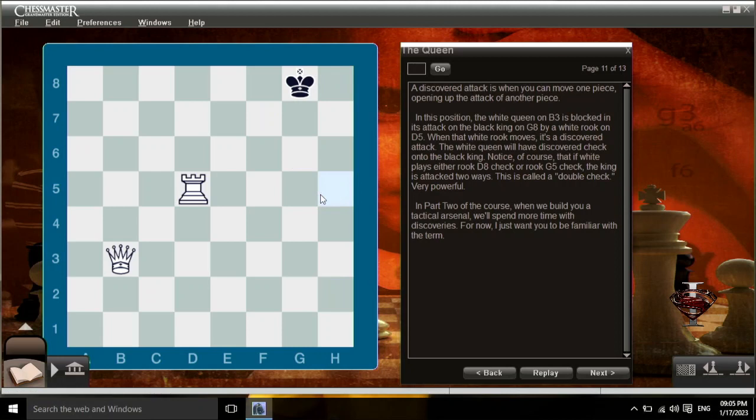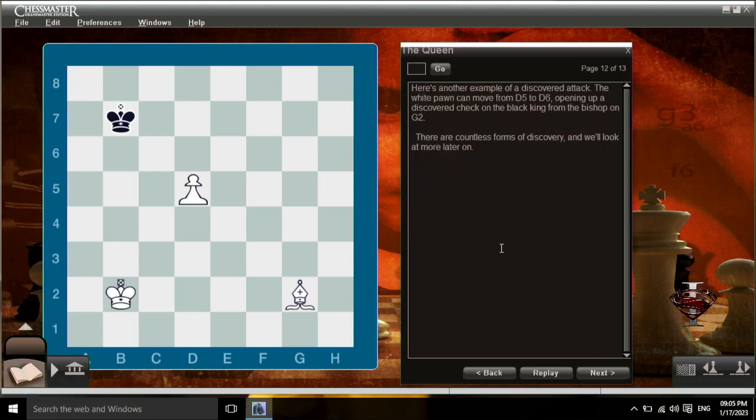A discovered attack is when you move one piece, opening up the attack of another piece. In this position, the white queen on b3 is blocked in its attack on the black king on g8 by a white rook on d5. When that white rook moves, it's a discovered attack — the white queen will have discovered check onto the black king. Notice that if white plays either rook d8 check or rook g5 check, the king is attacked two ways — this is called a double check, very powerful. In part two of the course we'll spend more time with discoveries. Here's another example: the white pawn can move from d5 to d6, opening up a discovered check on the black king from the bishop on g2. There are countless forms of discovery and we'll look at more later on.